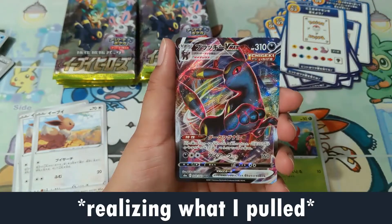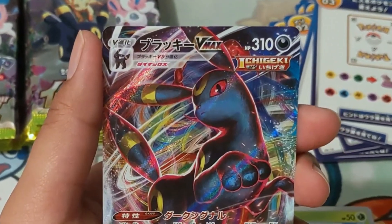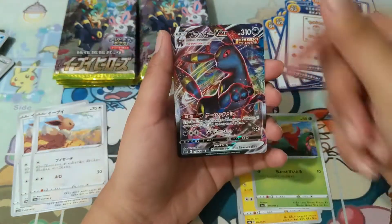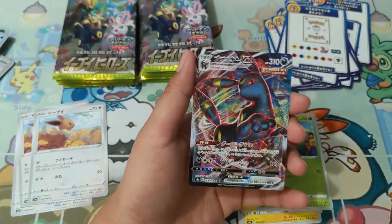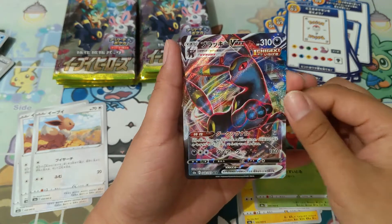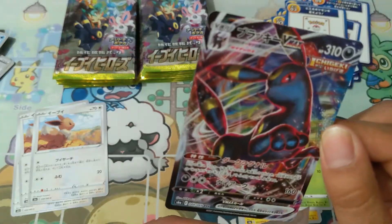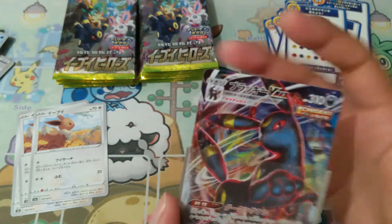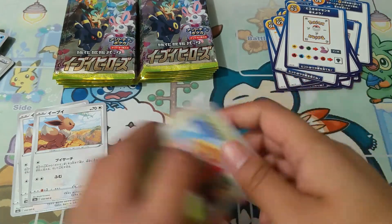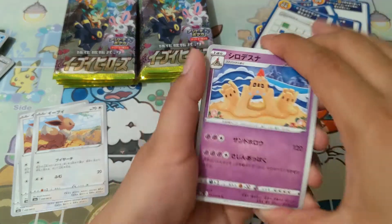Oh my god — oh my goodness — Umbreon V-max! Yes! I love this box, I love this box! Umbreon, I adore you, Umbreon! That's the first V-max, not counting the secret rare. Eevee distracted me from Umbreon — but anyhow, let's continue!